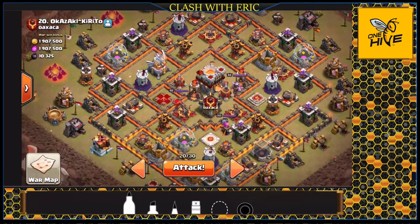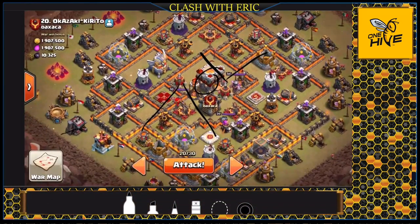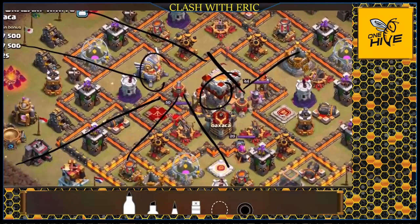Here's the base I'm attacking for clan war leagues. We have a center Town Hall that opens up all kinds of blimp path entries — the sweepers are pointing down and up, and I have blimp or slammer access to the queen from anywhere on this side of the base. Slammer pathing can be unpredictable with teslas popping, so I'm going to stick with the blimp for deeper penetration — guaranteeing I reach the eagle, the sweeper, and the queen.